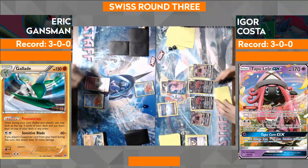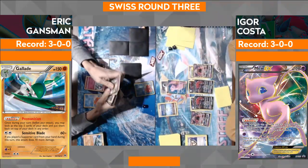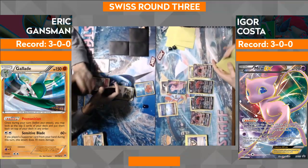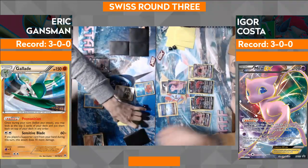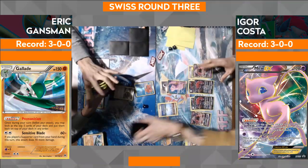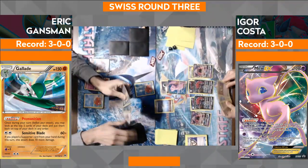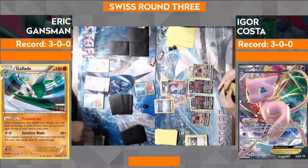He's got the Ralts. This is a scary spot — if this Ralts goes down and he doesn't have any other Pokemon, that would not be good for Eric. He would be without an attacker. So he's going to play the N. Eric's going to get three cards off this, Igor's going to get four. If you're Igor, what do you want to draw? He has Trade and everything — he's in a good spot. He's kind of just hoping that Eric does not hit the other Ralts. He just wants a Guzma and DCE. He still has the Float Stone on the Lele, so options are there.